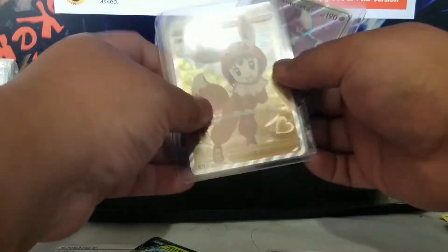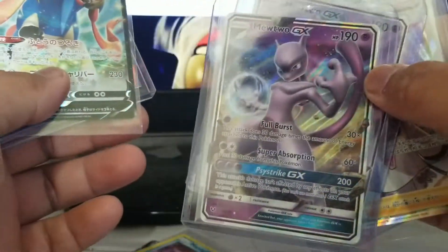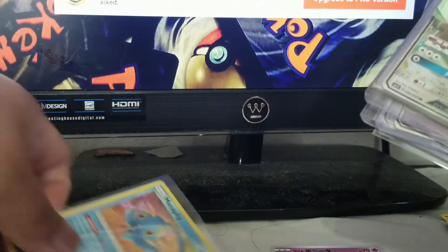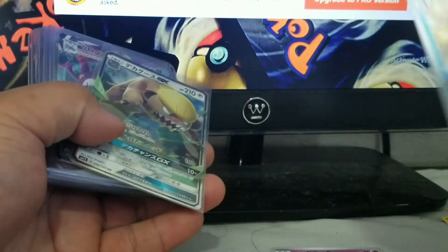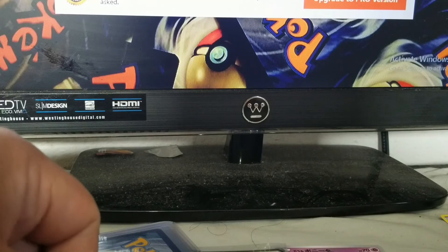Okay, here are the pulls from both the entire grab bag series: Break Hawlucha, Crobat V MAX, the full art trainer girl we just pulled, Underground Expedition full art, Goth GF full art, Mewtwo GX full art, regular Mewtwo GX, a good boy doggo, Crawbat V MAX, Gumshoos GX, Rillaboom V, and Manaphy. Oh yeah, and the shiny Mr. Rime — I love these, I'm gonna go back and pick up more. So yeah guys, thank you for stopping by, hope you enjoyed it — I know I did. Don't forget to drink your water, wear your mask, and I'll see you guys next time!